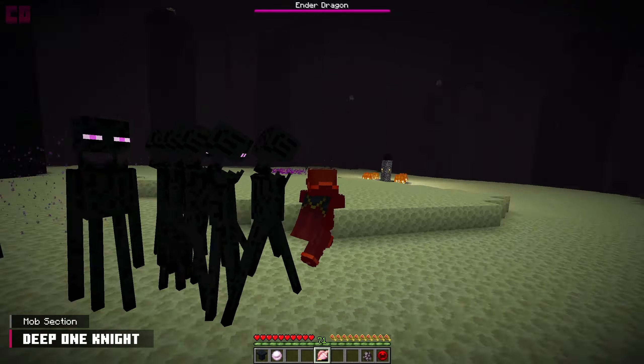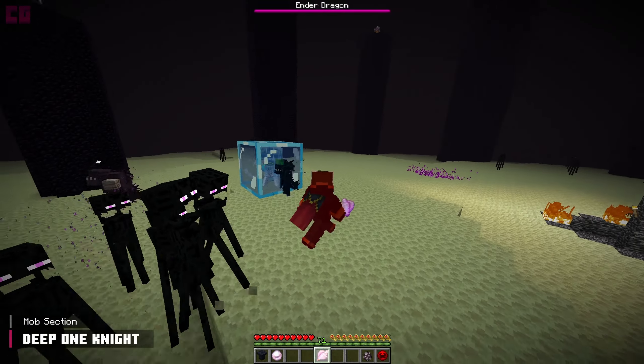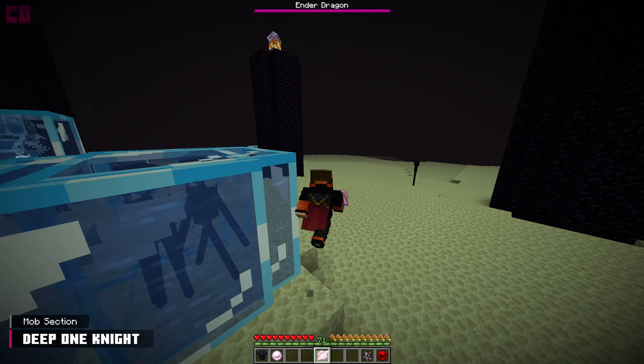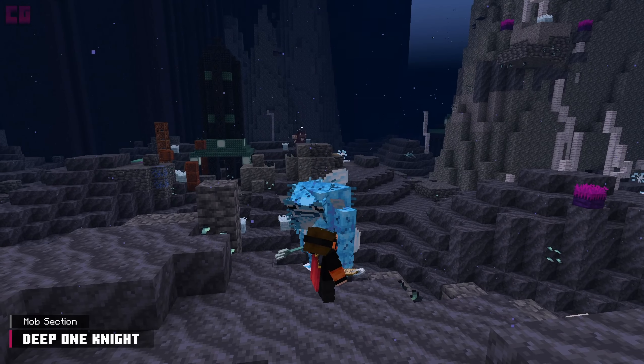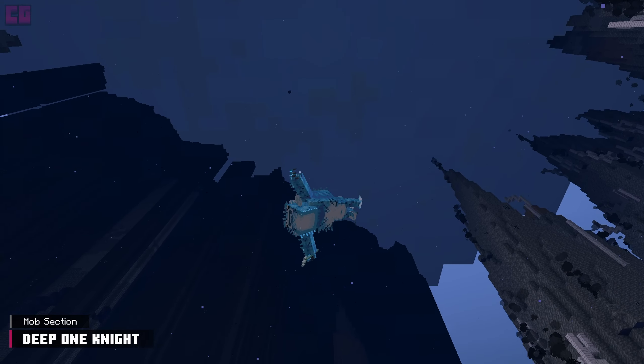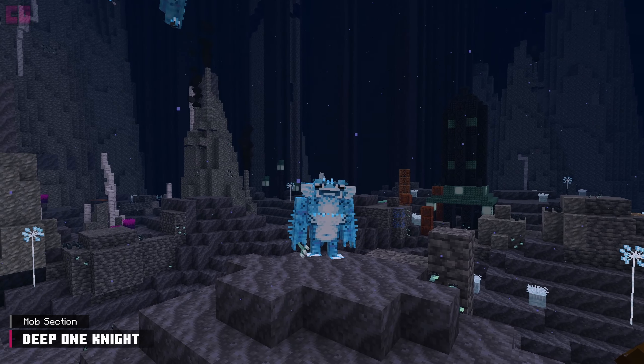Trades also include the magic conch. Using the conch will summon Deep Ones to your location regardless of where you are. They will fight with you for a little while, so don't be a Squidward — use the magic conch. Naming a Deep One Knight 'Stinky Fish' changes its skin, which is just a fun little easter egg. Upon death, this Deep One rarely drops its weapon.